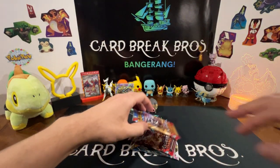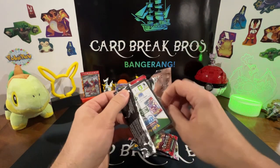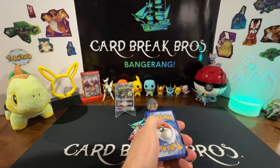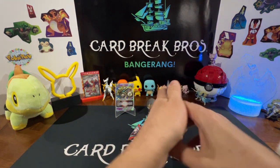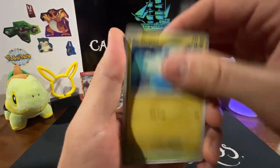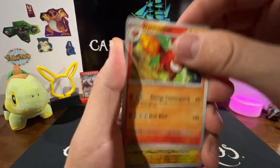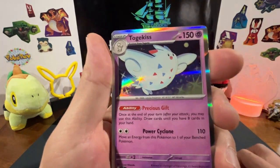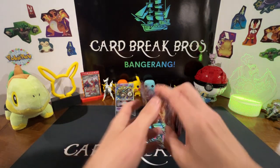Obsidian Flames — not a chance at a Charizard. One card in the front. Weavile Energy, Ralts, Charmander, Tinkatink, Oddish, Sharpedo, Lycanroc, Darmanitan, Electric Reverse, Heatmor Reverse, into a Togekiss Holo. Nothing there yet guys.